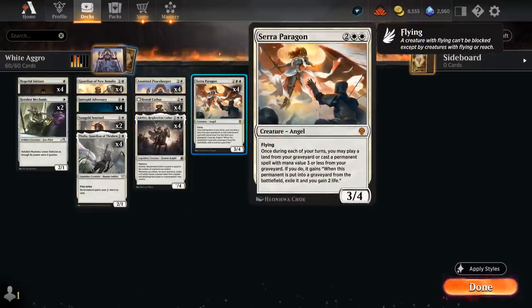At 4 mana we're playing Seraparagon, a 3/4 flyer that once each turn lets us replay a land or a permanent spell with mana value 3 or less from our graveyard. If it would be put into our graveyard again, it gets exiled instead and we gain 2 life. There may be a rules discussion about how that works exactly, but for all intents and purposes it's a great 4-drop in this deck, giving us a bit more late game against removal-heavy midrange decks.